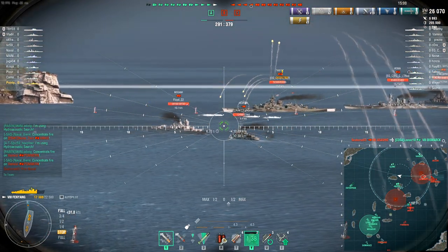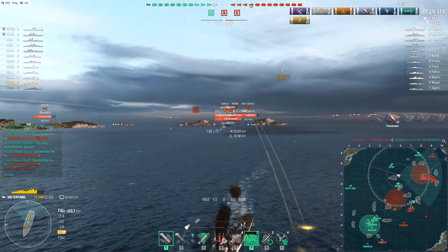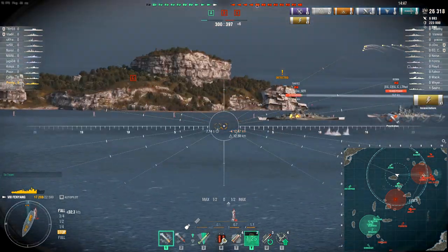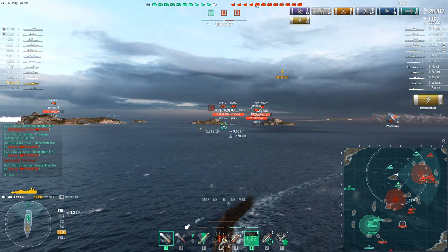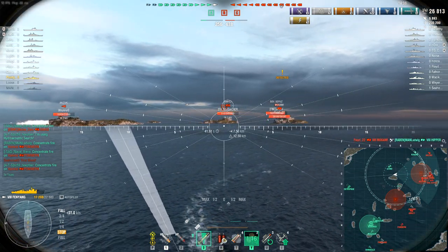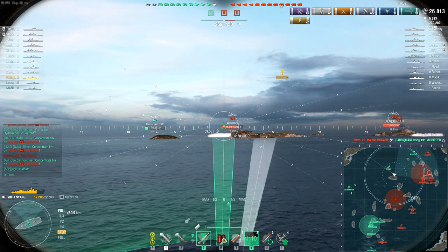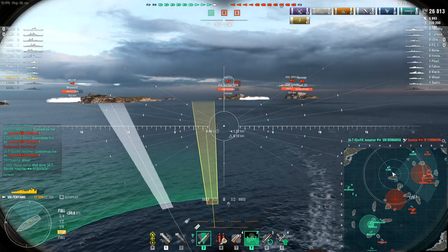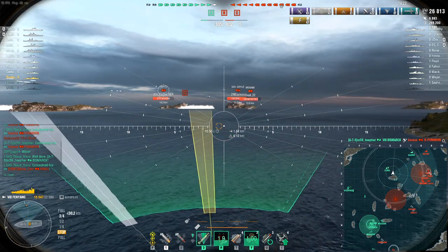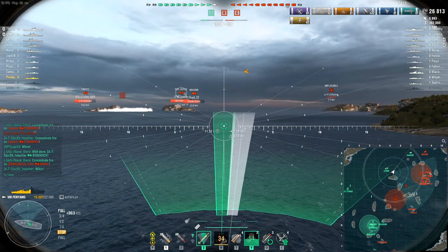I decided I was just going to try and wriggle my way out. I have the incoming fire alert skill, so I do have some warning of stuff coming in my direction. I wasn't too heavily targeted though — that Hipper chilling next to the island next to me had utterly failed to read the mini-map and make a getaway, so it bore the brunt of their attention. Although there was a bit of blind damage from that Tirpitz, which was unpleasant.